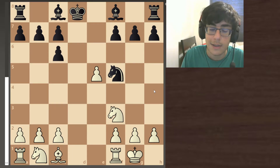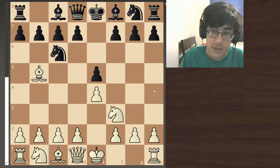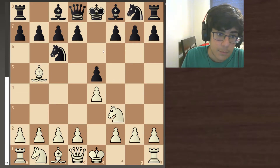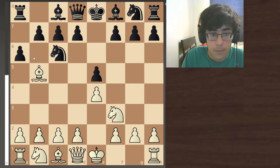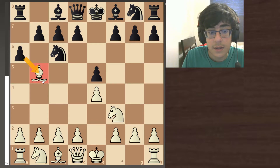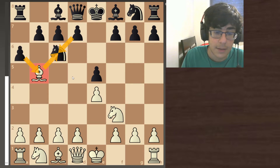This is the Berlin defense, and this is what you play if you were to get knight to f6. So instead of playing knight to f6, you are going to play the most common move out of these two moves, which is pawn to a6. What pawn to a6 is basically saying is the pawn is telling the bishop to either back off, or to take the knight so black can take the bishop back.